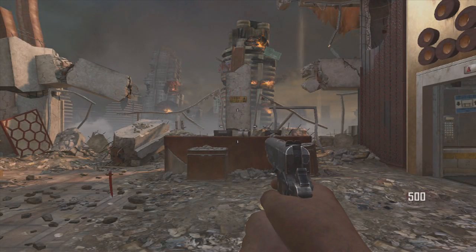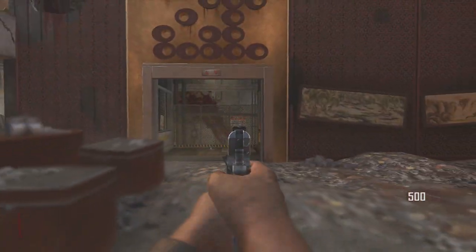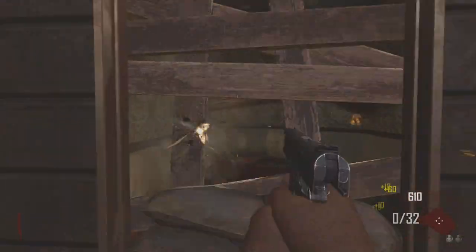Hey guys, it's Syndicate here, and welcome to a Black Ops 2 Zombies tutorial on the map Diarise, where I'm going to be teaching you how to activate the power within under 60 seconds, and as fast as possible for you guys to enjoy.